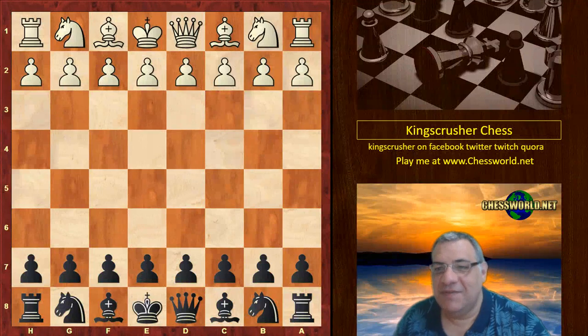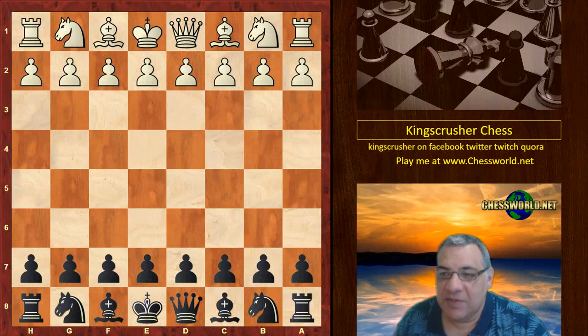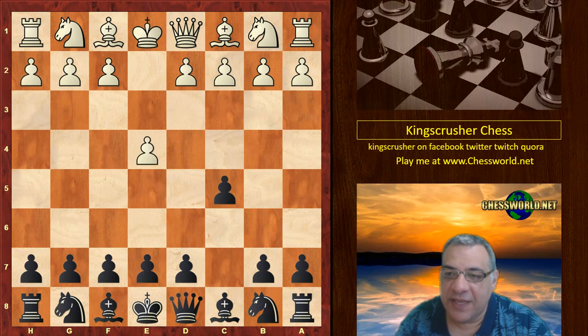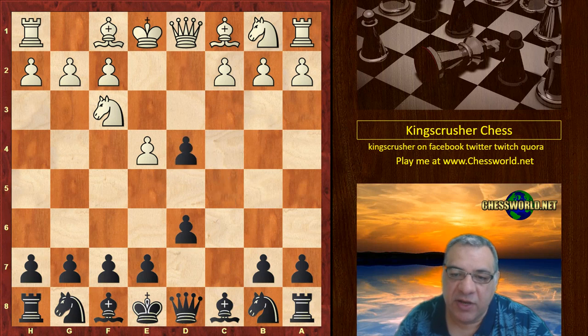Hi all, let's have a look at another very interesting game from the St. Louis Blitz section of the event. Garry Kasparov playing black against Dominguez Perez. E4, and we see Kasparov's beloved Sicilian Defense — and in particular the Najdorf variation is entered into.